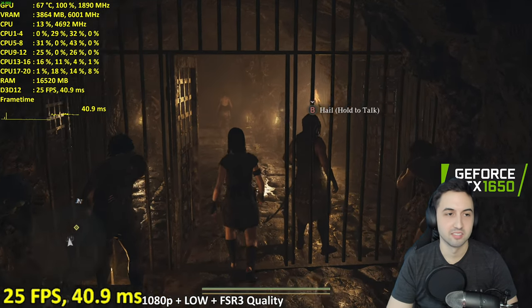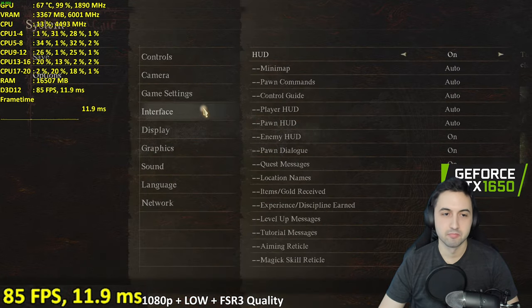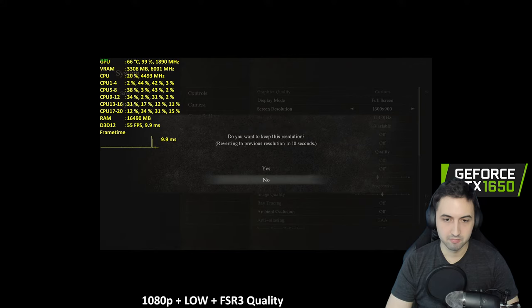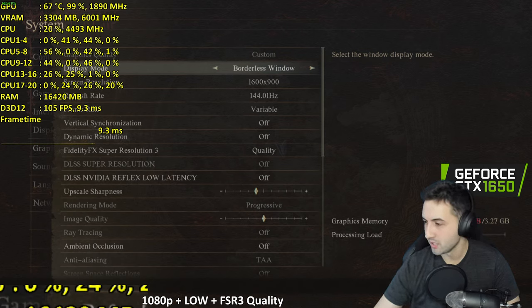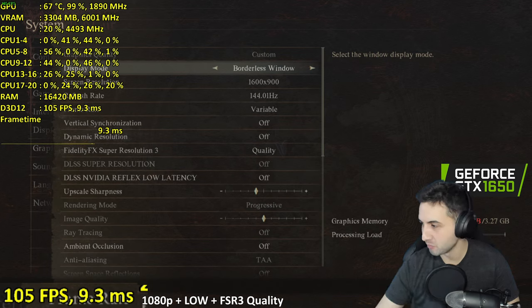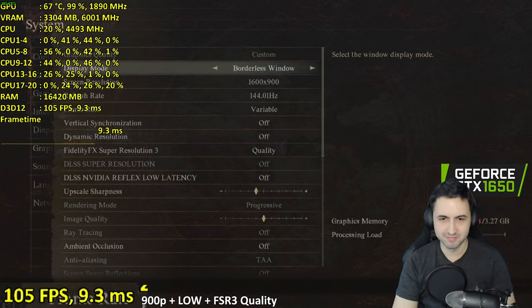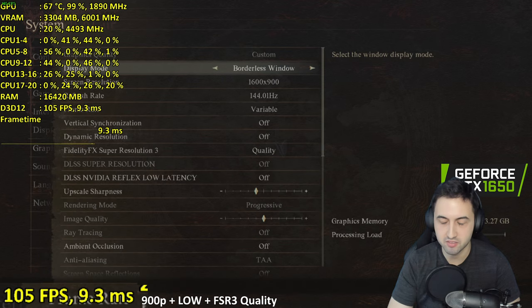FSR is not saving us. Let's try 900p — same settings, let's see what we can do. I can already see how this is going to end — not well. Actually the game crashed. I'll have to use interlaced rendering despite it looking bad. My game completely froze.